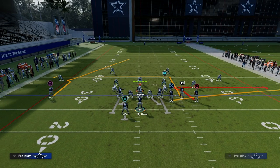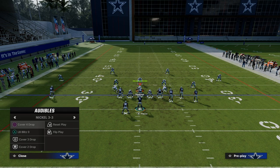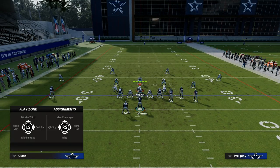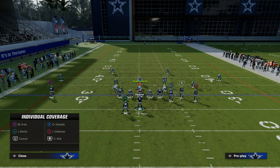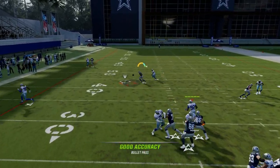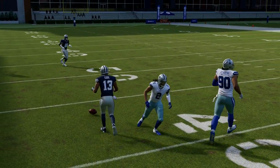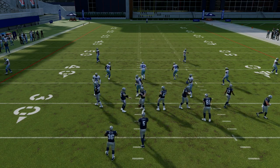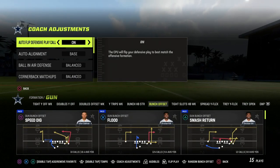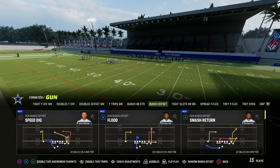You also have that little dig that's going to come across the middle of the field. That dig will typically beat man-to-man. You'll see he'll cut inside, get that little speed cut, and oftentimes is able to beat man coverage that way as well. So you've got some stuff that's pretty solid against man, some stuff that's pretty solid against zone, and if they do run match, there is a way to completely dumb out match coverage with this play.